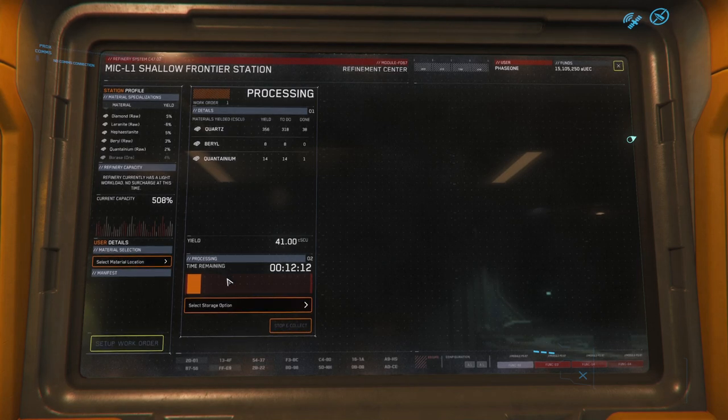Does it tell you the kind of processing you're using? Select storage, and then you can select which ship. I like the idea that you can select it and put it in a shipping core and sell it somewhere else where you can make more money. It's very, very good. I like that.